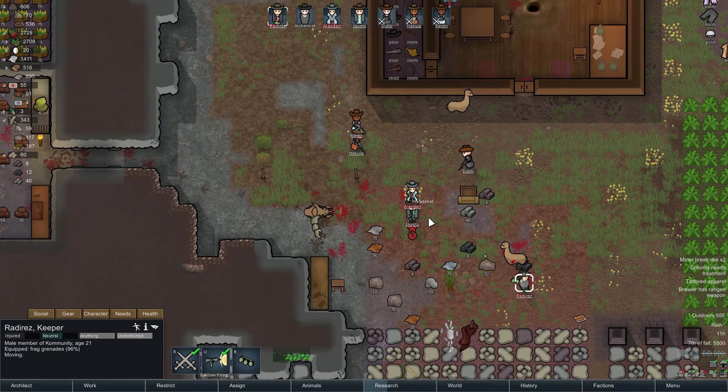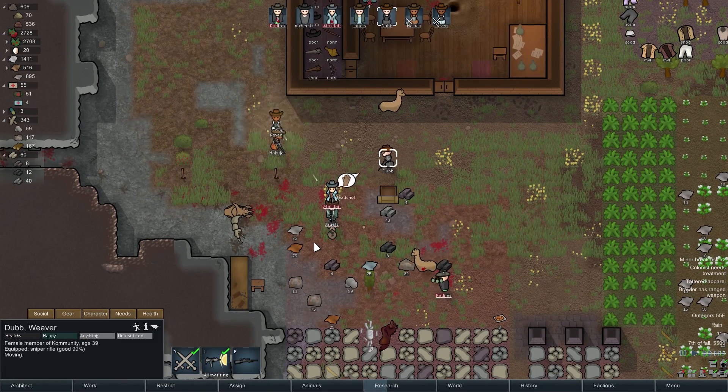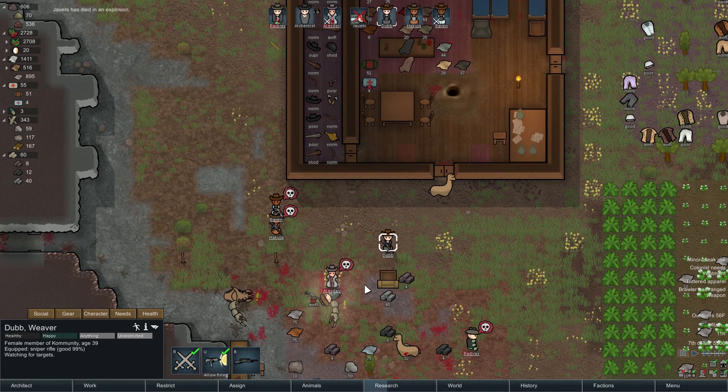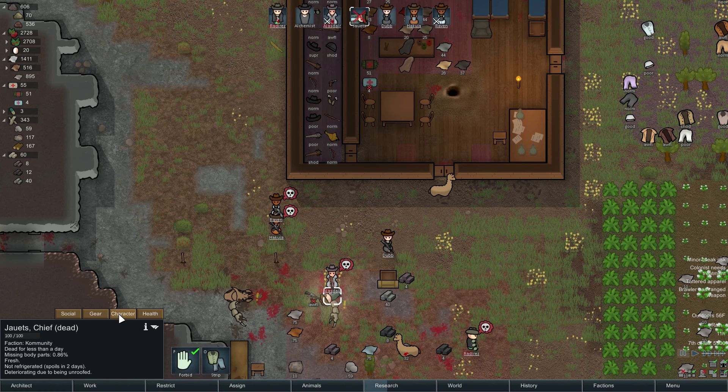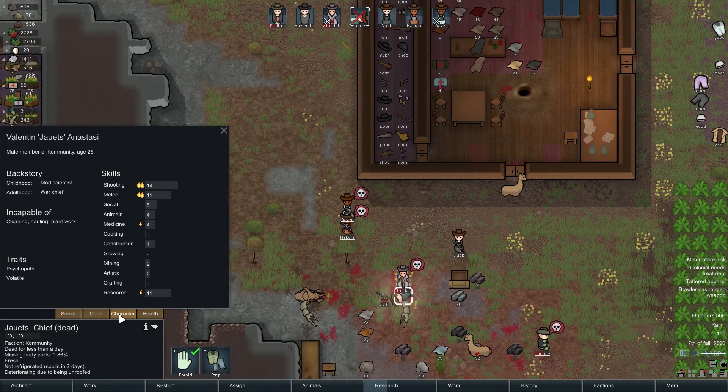Go over there — where is that grenade going? Dub, you can fall back. Oh, rip Juets. Yep. I told you it was a bad idea — why did you guys talk me out of it? Oh Juets, you fought valiantly, you were the best fighter we had. Oh gosh. That's on me, Juets — I owe you one, I owe you a beer if we ever meet, my friend.